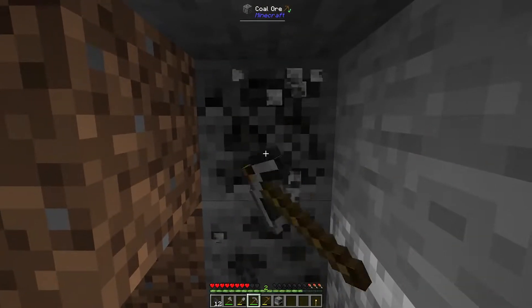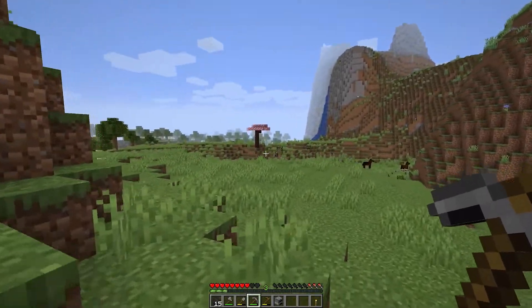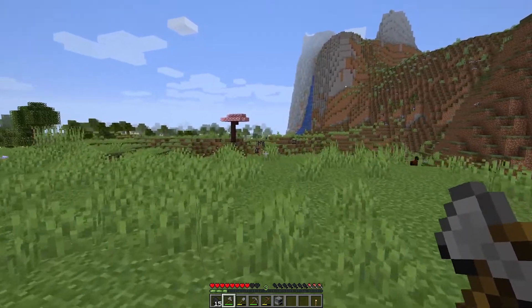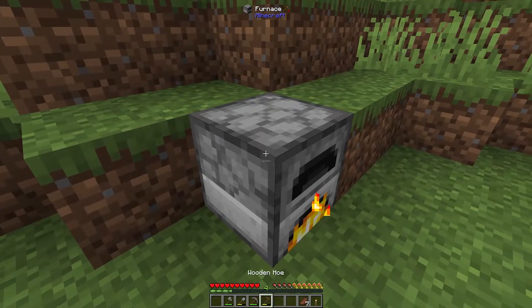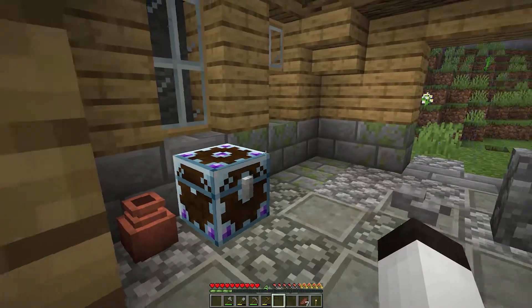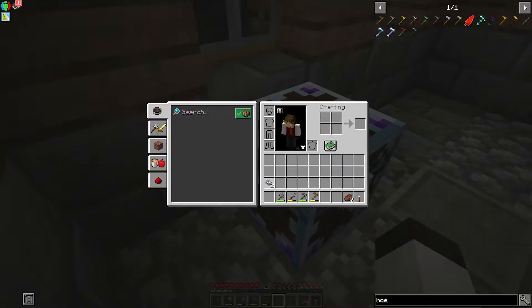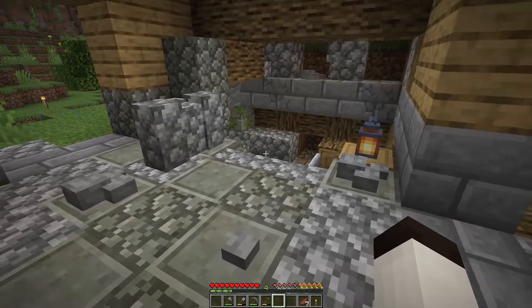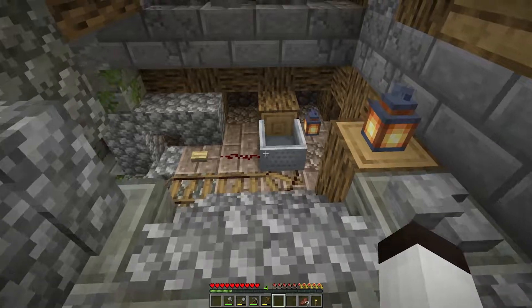Let's finish this coal vein out. Over there are some cows - that's the goal, getting some food first. One more steak will give us seven and I've already eaten a few pieces to get fully healed - and we got three leather, that's not bad. We're going to take this all back to the house. We're going to grab these coins too - these coins allow us to buy things later on in this pack. I haven't gotten into much of this pack yet, there's a lot of stuff. I'll cover that in the next episode.